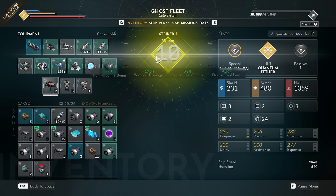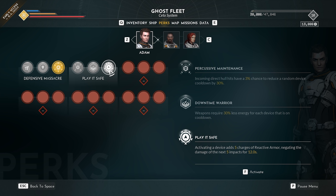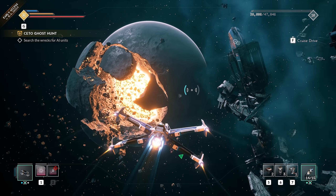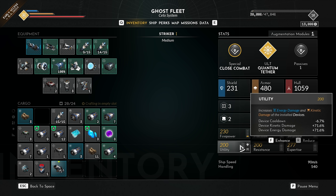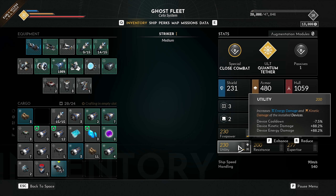That means we should get another perk. Incoming direct hull hits have a 3% chance to reduce a random device cooldown — that looks pretty tasty, let's try that. There's a ship graveyard around a shattered planet — that looks absolutely fantastic. We found another Eterna bypass, so we can use these three and create another augment. Let's do utility — kinetic and energy damage. Boom, up to 88% damage. Very nice, I love it.